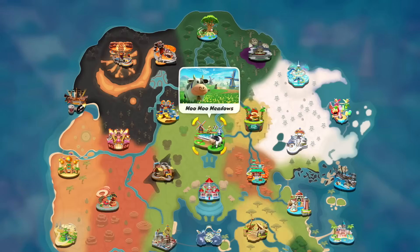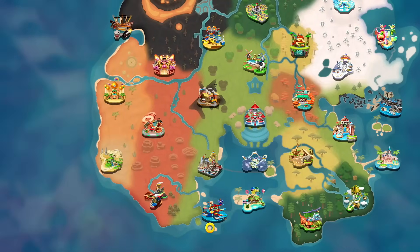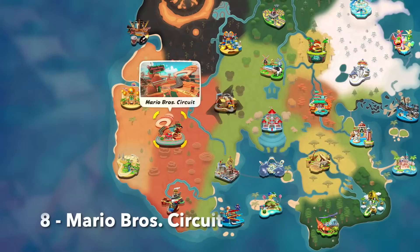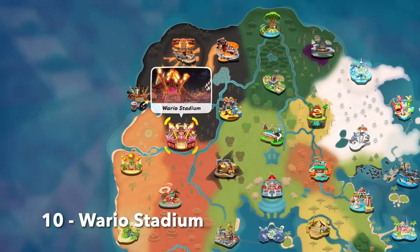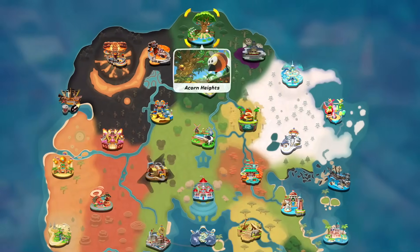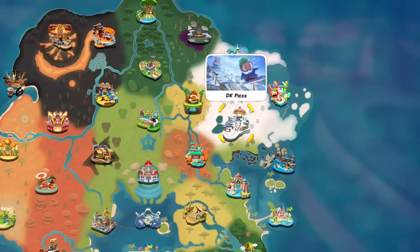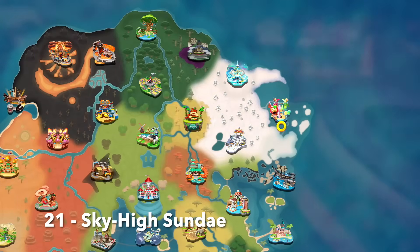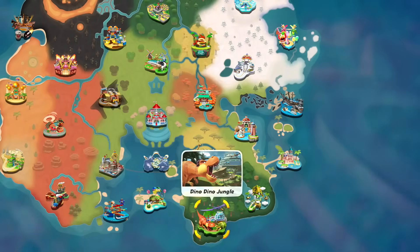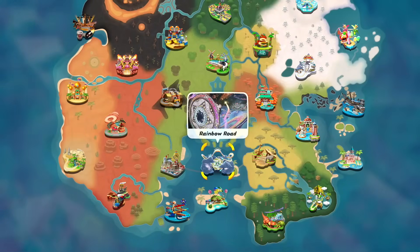Here's the full fastest path: Moo Moo Meadows, Choco Mountain, Crown City, Koopa Troopa Beach, DK Spaceport, Whistle Stop Summit, Desert Hills, Mario Bros Circuit, Shy Guy Bazaar, Wario Stadium, Airship Fortress, Bowser's Castle, Toad's Factory, Dry Bones Burnout, Acorn Heights, Mario Circuit, Boo Cinema, Dandelion Depths, DK Pass, Starview Peak, Sky High Sunday, Wario Shipyard, Peach Beach, Salty Salty Speedway, Great Question Block Ruins, Dino Dino Jungle, Far Away Oasis, Cheep Cheep Falls, Peach Stadium, and to finish it off, Rainbow Road.